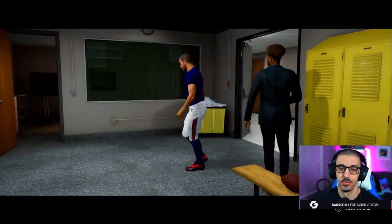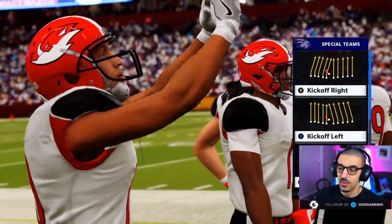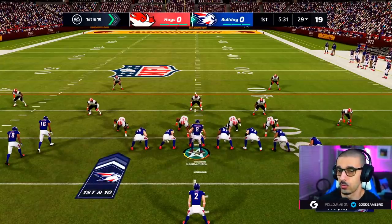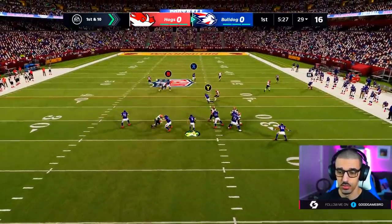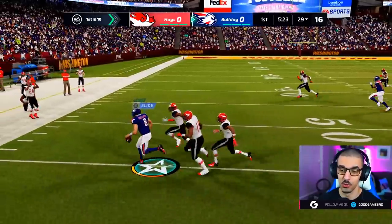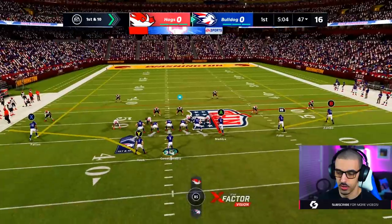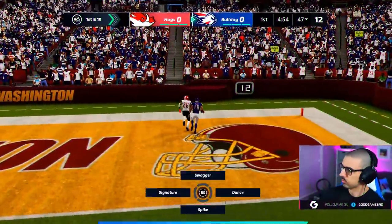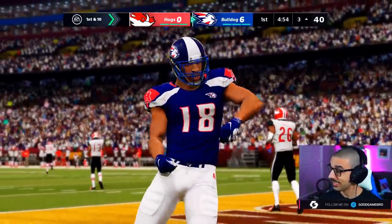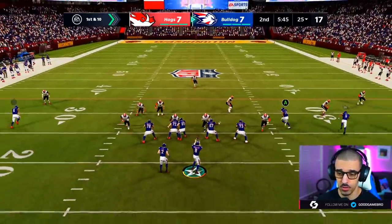Now we're at the Virginia State Championship game, home of the Washington Football Team. Playing against the Hogs — a weird team to be in Virginia but we'll look past that. The player has the escape artist upgrade unlocked but is still pretty slow. Second quarter, and the Hogs have struck back — it's a 7-7 ball game.